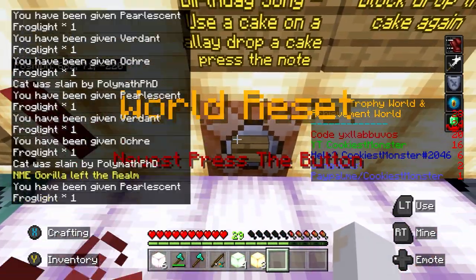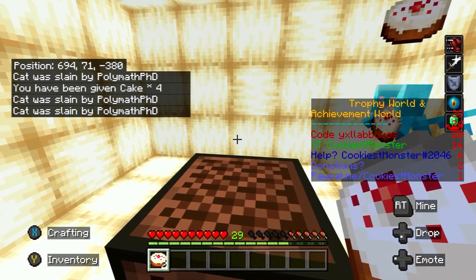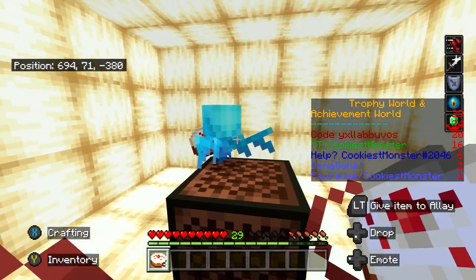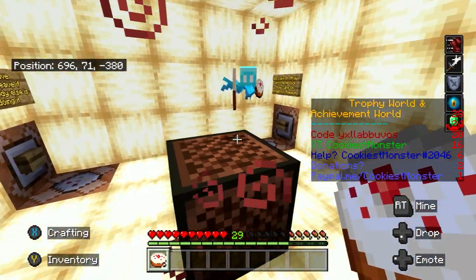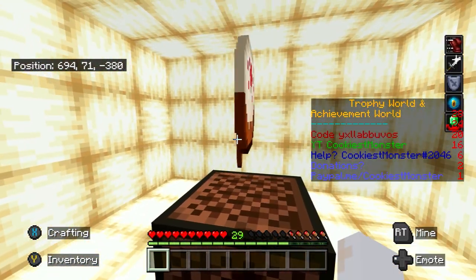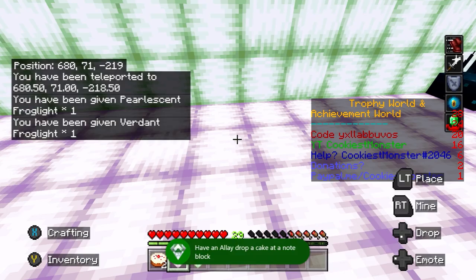The very last workstation we need to do is called the Birthday Song. Press the button and you'll be invited into this little room. On the other side of the room, press the button to get four cakes and an allay will spawn. Firstly press left trigger to give him a cake, then press left trigger on this block to make some sound. The idea is to make him drop some cake on top of the block while we're playing the tune. Keep throwing your cakes on the floor — he'll pick them up. Any additional cakes he's carrying he will start throwing on the floor. Keep throwing your cakes while pressing the block and you want to make him throw one on top of the block. As soon as he does that, you should get the achievement for the Birthday Song. Once you're happy with that, press the button to exit the room. We've now done all the achievement workstations.